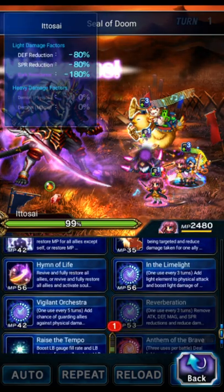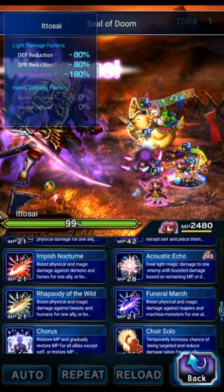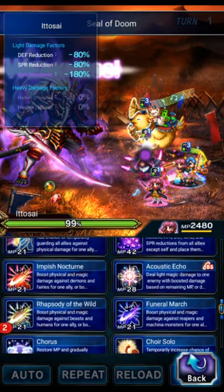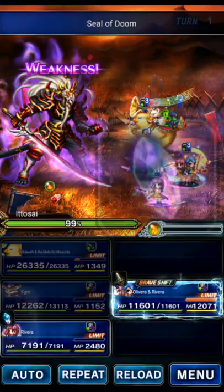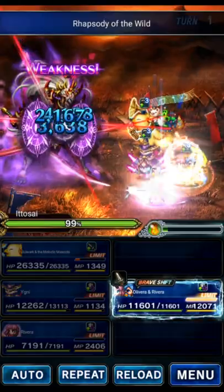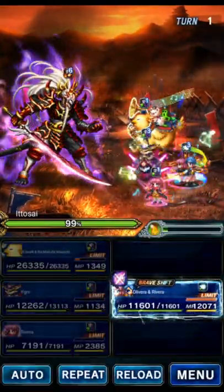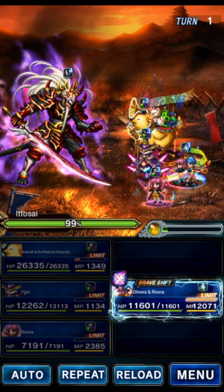Rivera is going to triple. We're going to start with Reverberation to upgrade her skills, then Rhapsody of the Wild for a human killer buff on Olivera. Since this one's a demon, we're going to do Impish Nocturne for demon killer on Olivera.